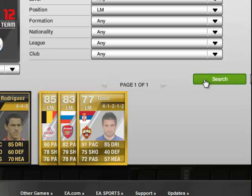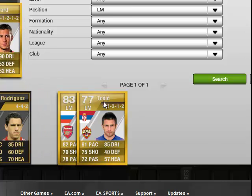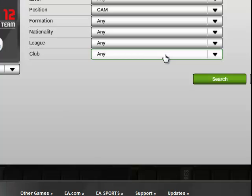Our left mid is Hazard. Hazard's really good — he carries the team. 90 pace, 90 dribbling, 78 shooting. He's really good at free kicks. Maybe when I get a good chance I can show you a free kick of his. And in center attacking mid we have...